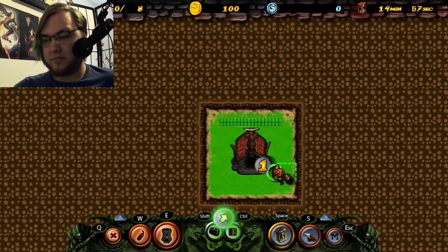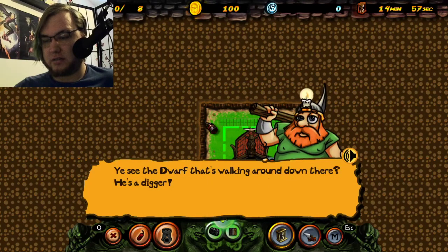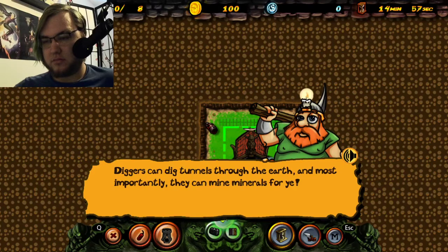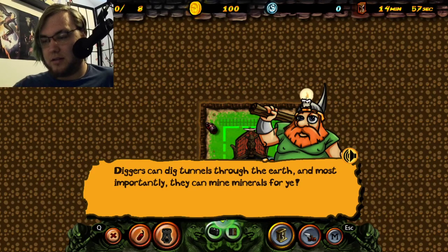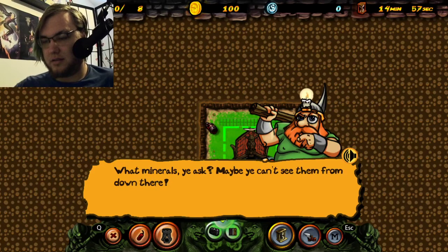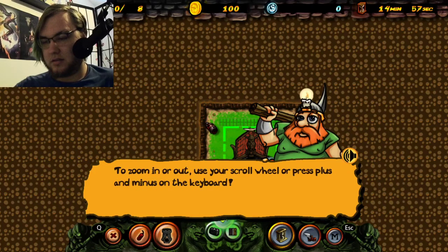Did they have to put nipples on him? Here's my little dwarf guy. See the dwarf walking around down there? He's a digger! Diggers can dig tunnels through the earth, and most importantly they can mine minerals for you.